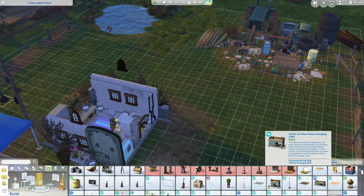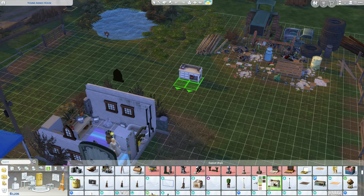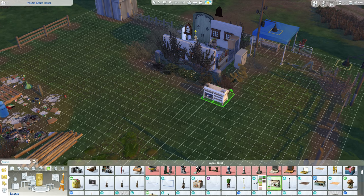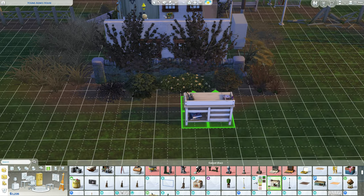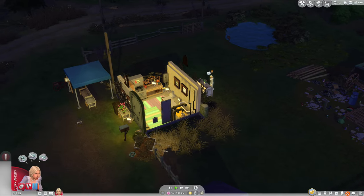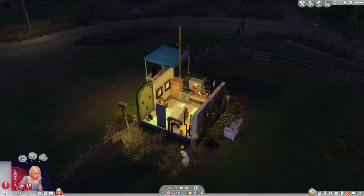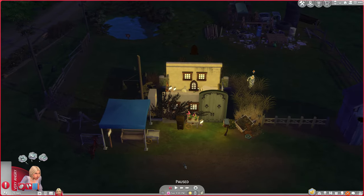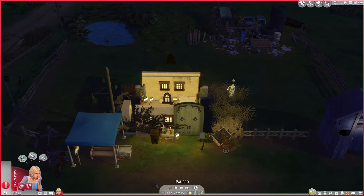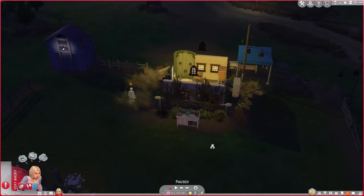The flower arranging table is 250 simoleons. This is pretty much the way to win in rags to riches — use a flower arranging table. Maybe we'll get some seeds. At least some of these lights actually produce light. And did I mention we're in a haunted house? I don't see Guidry yet, but he's not here yet, which means I'm going to have to get my own dinner.